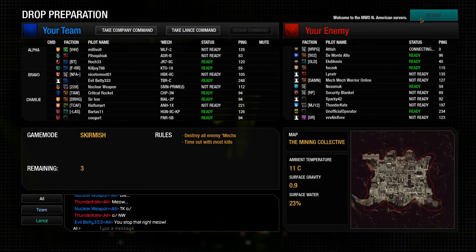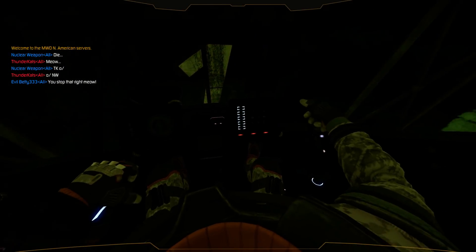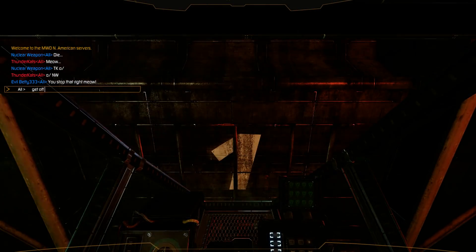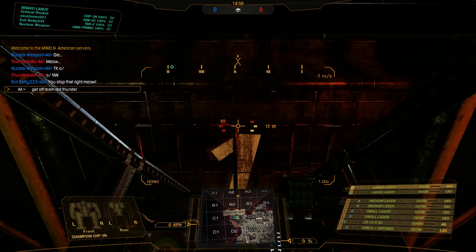Hello everyone and welcome back to the final part of the Champions Chassis Variants series. Here we are with the clan-busting, ComGuard-wielding Champion 3N. This is a model that was built specifically for the ComGuard forces prior to the Battle of Tukayyid, where they engaged all of the invading clans at the time.